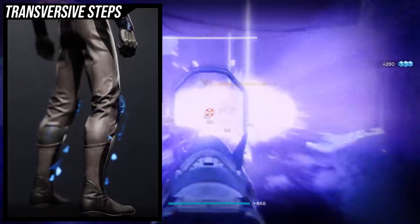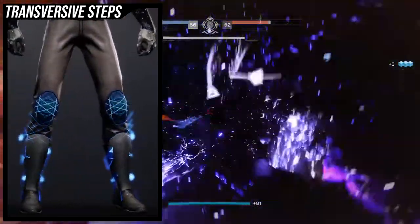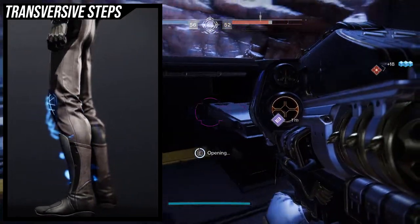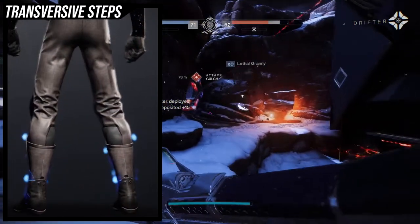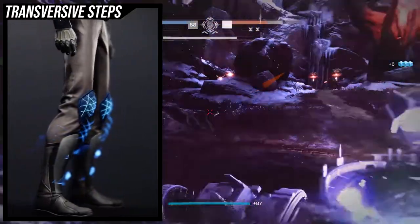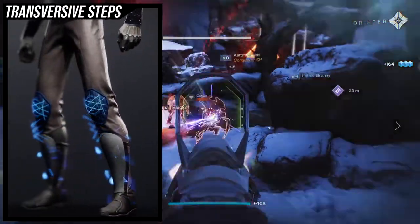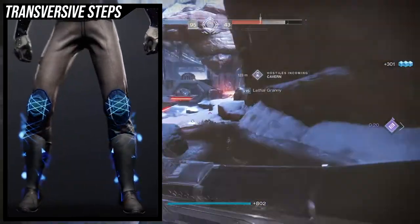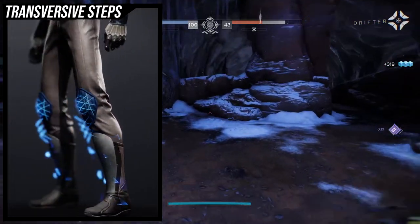So warlocks, you unfortunately got the short end of the stick with the base ornament and one of the other ornaments. The base look has a heavy blue tinge to it which really limits what you can do for fashion. You're going to want to lean into the blue — white shaders, black shaders, anything neutral works well. Blue and yellow, anything that naturally goes with blue. If your armor has glows, you'll want a blue glow.